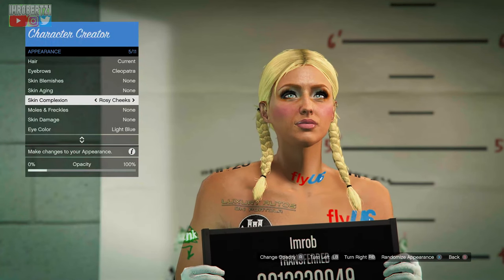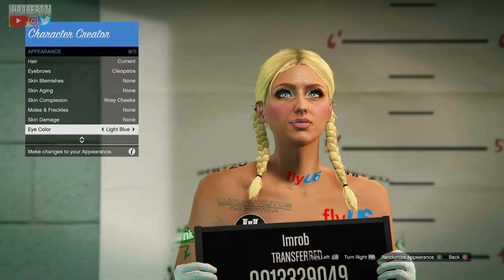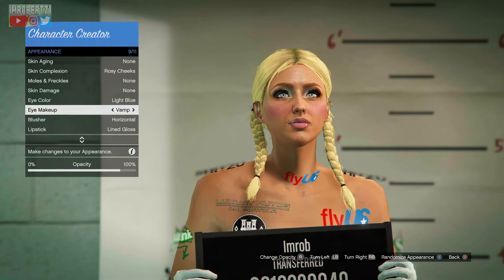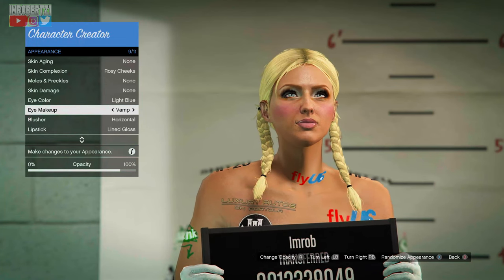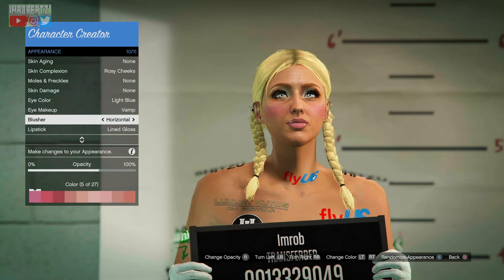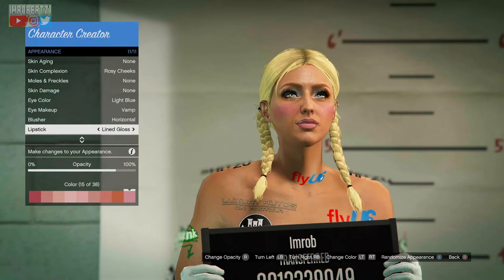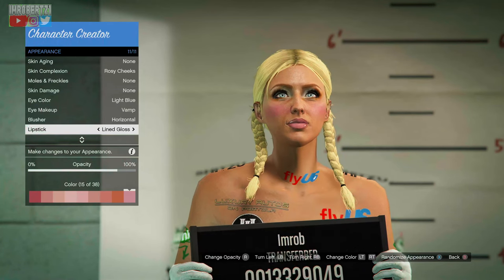Now go to Appearance — skin complexion rosy cheeks and eyes light blue. For eye makeup set it to Vamp, opacity 80. Blusher horizontal opacity close to 60, color 5 of 27. Lipstick line gloss opacity close to 80, color 15 of 38.